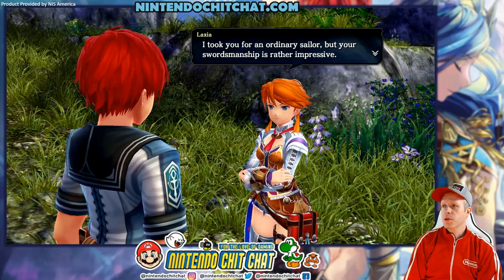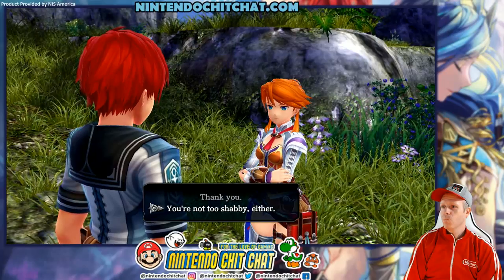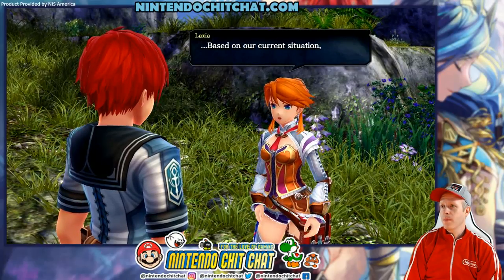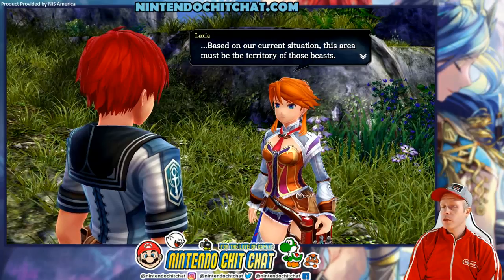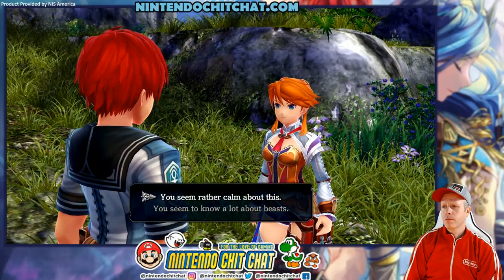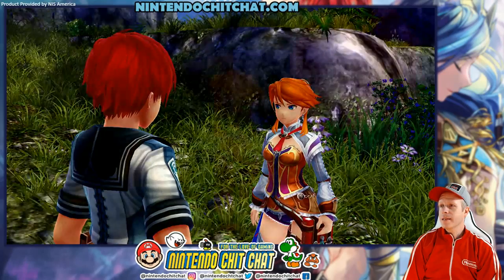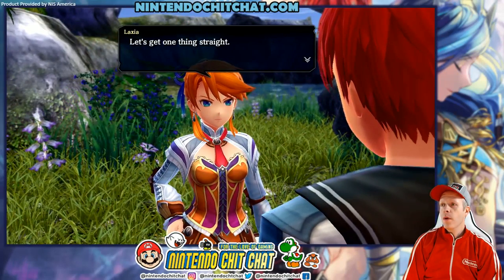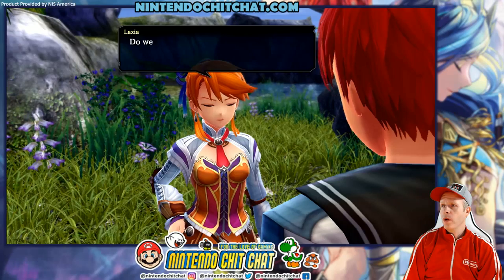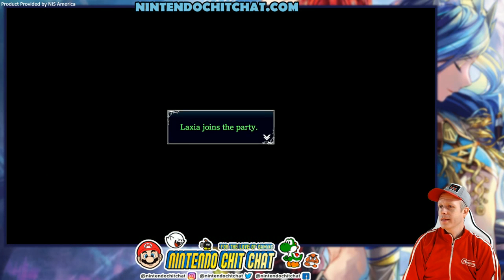I took you for an ordinary sailor, but your swordsmanship is rather impressive. Clearly it was no accident that you managed to parry my attack. You're not too shabby either. Your flattery won't work on me. Based on your current situation, this area must be the territory of those beasts. Let's relocate somewhere safer, Mr. Christian. I'm just speaking common sense. A temporary alliance is our only rational course of action. I don't trust you, not one bit. If you understand each other, good — then stop wasting time and get moving. Alright, Laxia joins the party!